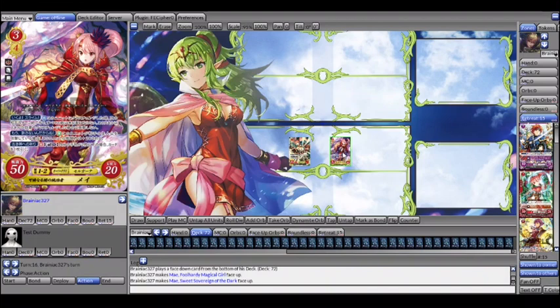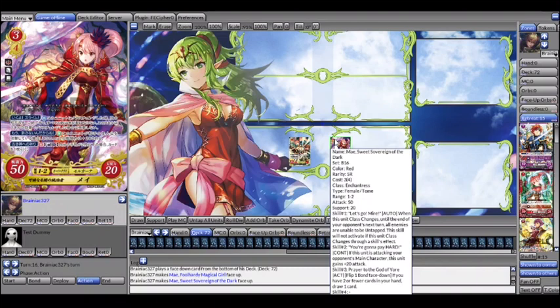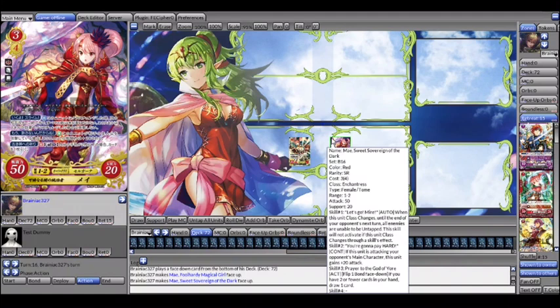Then we have this card from Set 16 — also broken, mostly because of Meijer, but I'll go over that more in the next video. The draw skill here is Prayer to the God of Yore: if you have two or fewer cards in your hand, you draw a card by flipping a bond. Unlike most other draw skills, it's not once per turn. If you can keep yourself at two cards or less, you can just keep flipping bonds and drawing cards.